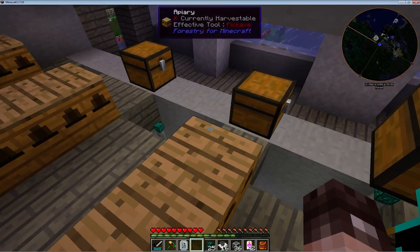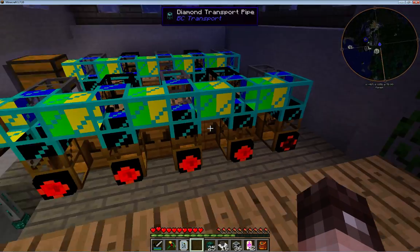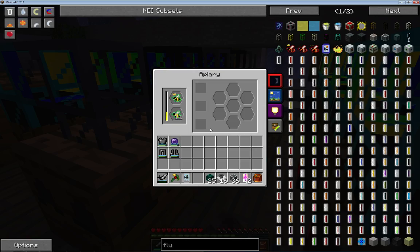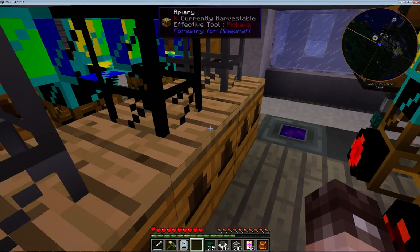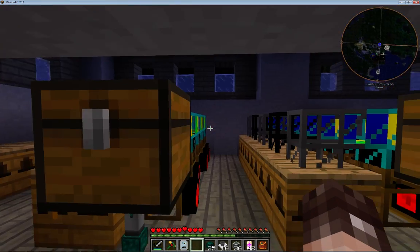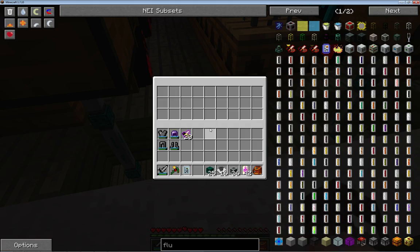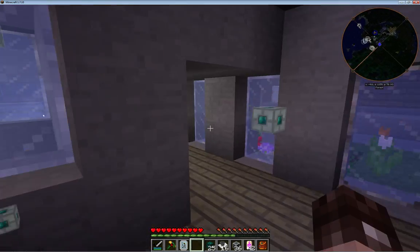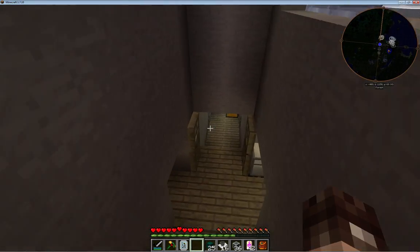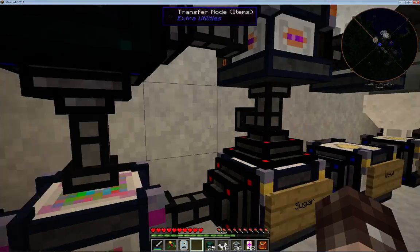This is the run I was using when I was making up some tarry bees, so we get some creosote. Those ones just keep ticking over and if I get to more than 64 they start popping into here. I do want to automate it at some point so if they pop into the vacuum chest they'll come straight in, but I haven't got around to that yet.